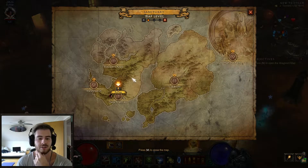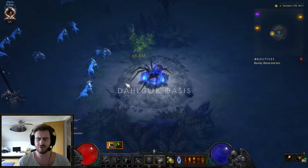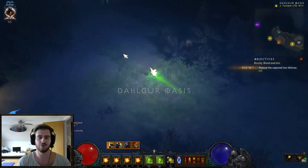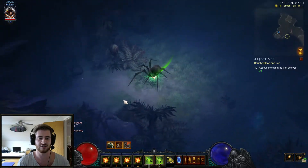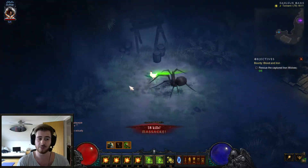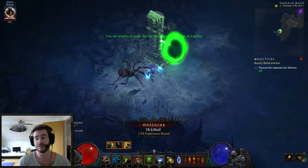So what you want to do, you want to head to Act 2 and to the Dalgur Oasis. This one is quite a little bit tricky to get to, because you want to hug this side here. You want to head left basically and just hug the edges. The reason this is a little bit annoying is because the map keeps changing. Luckily it was very easy to find this time, so that's how we do it.